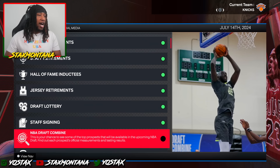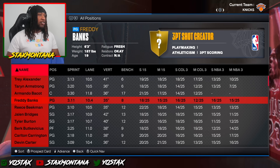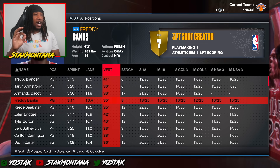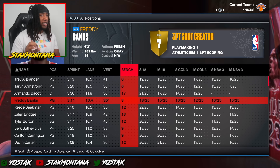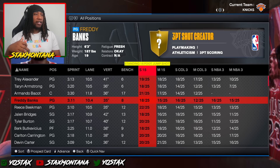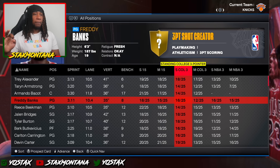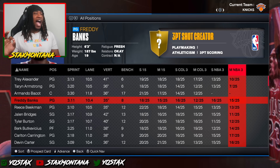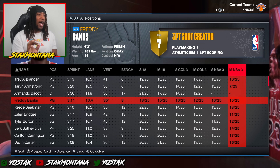Let's check out the Draft Combine real quick and see what's going on. Freddie did compete in the Draft Combine. He had a really fast sprint drill, decent lane agility time, his vertical was okay — not the greatest. His bench press — he really couldn't get it up on the bench. But he did pretty good for a point guard. Standing 15-foot shot: 18 out of 25, not bad. Moving: 15 out of 25, got to get better. And the three-pointer wasn't bad at all either, seeing that I didn't really upgrade my three-point shot that much.